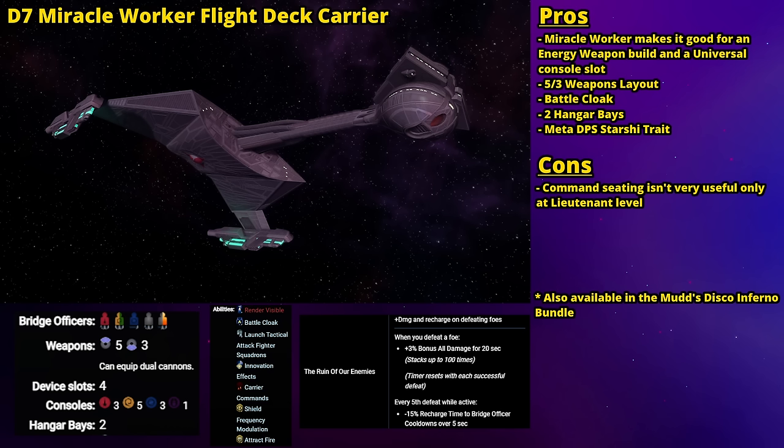The main selling point of this ship has always been its starship trait, Ruin of Our Enemies. This is a meta starship trait that gives stacking bonus damage buffs every time you kill an enemy. The individual stacks aren't that high, but the real power is how high you can stack it — up to a maximum of 100 stacks. The only downside is it's not great on single-target builds like Beam Overload, Rapid Fire, or Surgical Strikes. AoE builds like Torpedo, Fire at Will, or Scatter Volley are more effective at killing things all at once, so if you like multi-targeting builds, this is a very powerful starship trait.